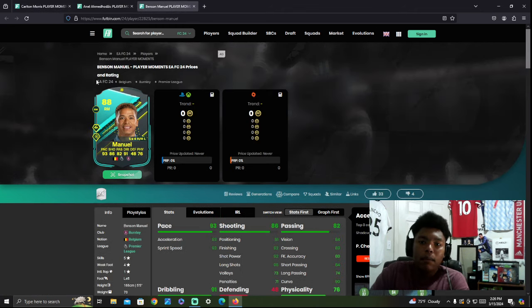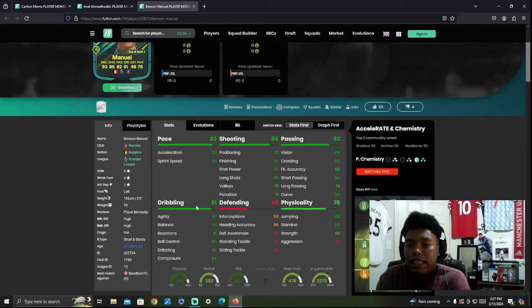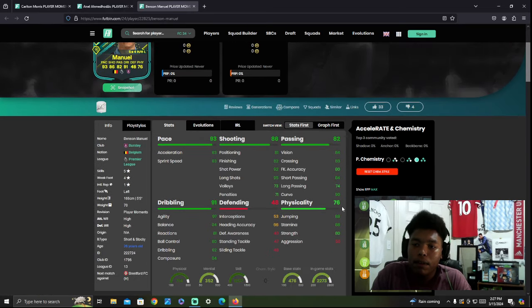Now you have Benson Manuel. If you're a Burnley fan, he has 5-star skills and a 4-star weak foot — looks like a cool little tricky winger to put out wide. He has 93 pace, 86 shooting, 82 passing, 91 dribbling, and 76 physical. He has 50 aggression, which could present an issue, but he's a winger — most wingers aren't really that physical. He's literally 5 feet 5 inches tall, which is crazy. But yeah, he has good dribbling, good passing, good shooting, and good pace.